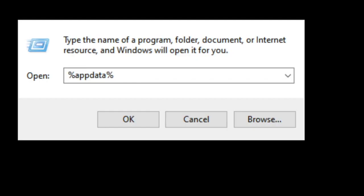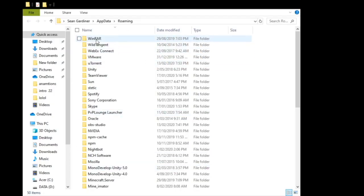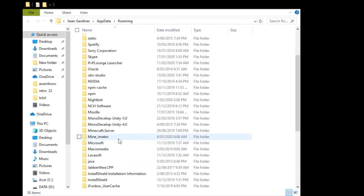Alright guys, after you've done that — I'm sorry I couldn't record that, for some reason OBS would not let me. Search in your Start bar for Run — this program should show up. It's a built-in Windows program and it's very helpful sometimes. Type in exactly what I'm typing in: it's percent, app, data — A-P-P-D-A-T-A — then percent again. When you finish writing that, click OK. What it should do is take you into this folder. From here, look for dot Minecraft.